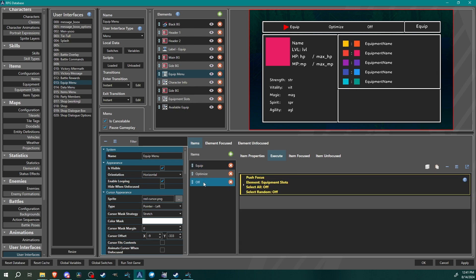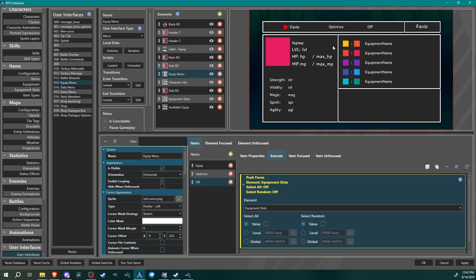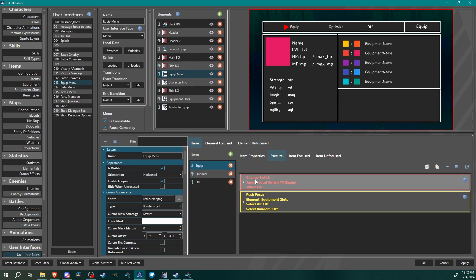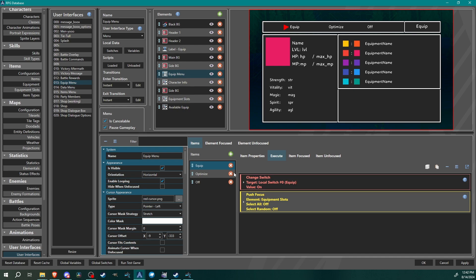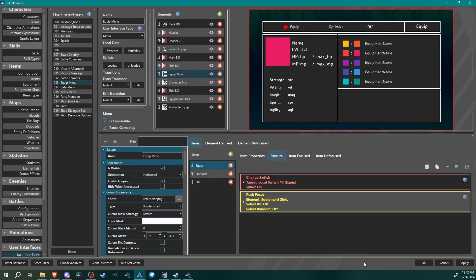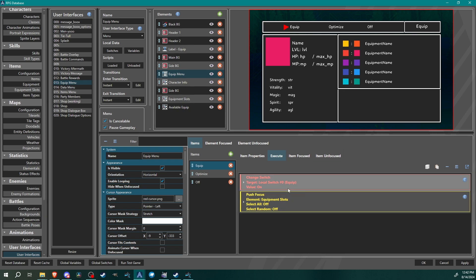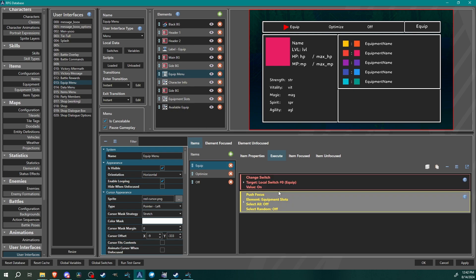For 'off,' same thing except without the equip switch — it just pushes focus. Originally I set up both an equip and unequip switch, but that was redundant because we're going to create a conditional branch. If equip is on it equips an item; if it's not on it just removes. So one switch is fine, though you can use two for visual clarity.